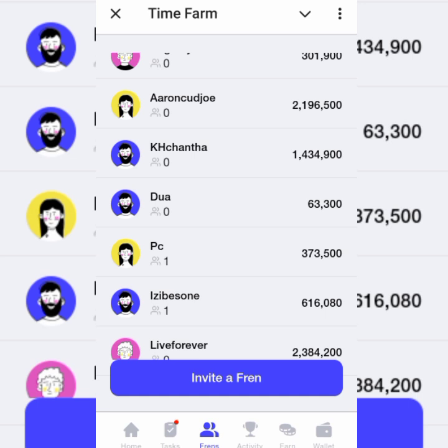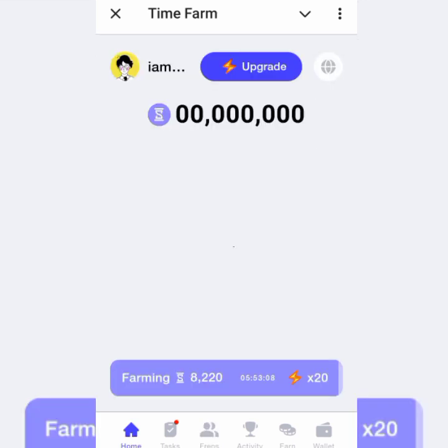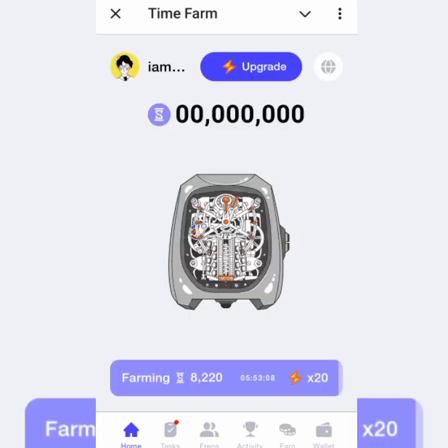Go to the home page and you'll see my clock is already at the highest level. So how do you upgrade? There are two things you can do with your seconds: one is to upgrade your clock, and the next is to stake your clock.